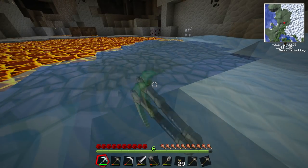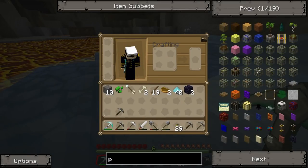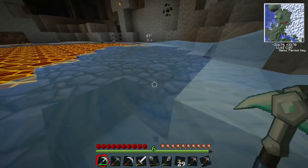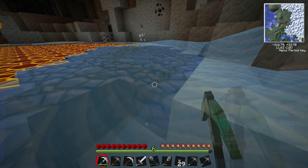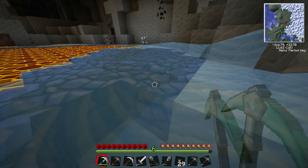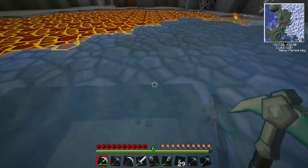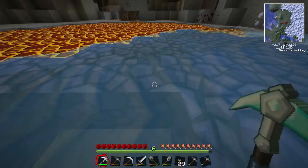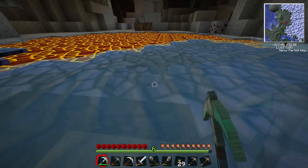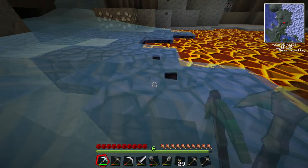It's ten obsidian for the nether portal, but we could probably do some more because for a condenser we need more — yeah, we need another four for a condenser. So we need quite a lot of this. It's annoying, right — like wasting most of your diamonds on a diamond pickaxe just so you can get to the nether. It's crazy. But I can see our redstone as well, we need that. This area here — pretty good.